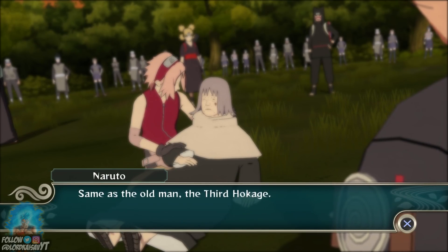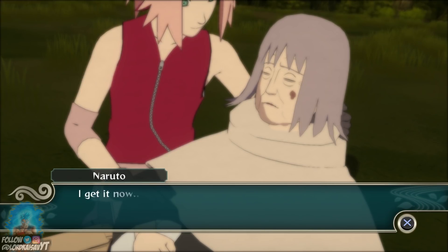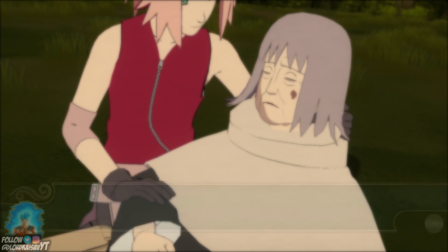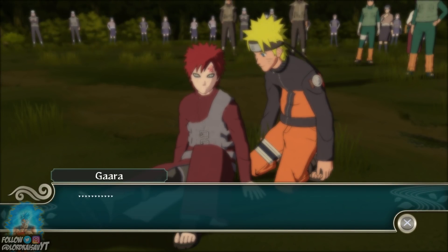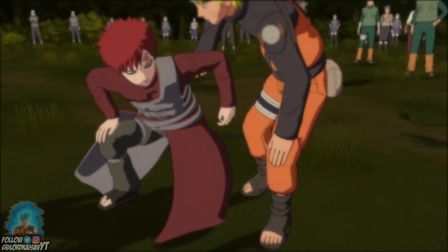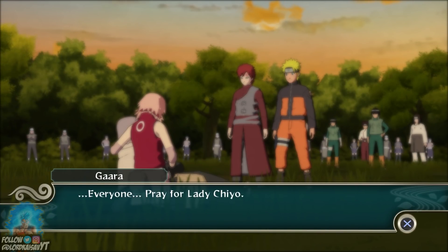"I've heard of it — the Sand had developed a jutsu which could bring someone back from the dead in exchange for your own life." "Granny's... Naruto. Lady Chiyo entrusted the future to you and Gaara. It was a death befitting a ninja." Same as the old man, the Third Hokage. "I get it now — I understand what Granny wished for." "Everyone pray for Lady Chiyo."